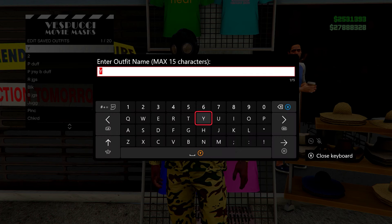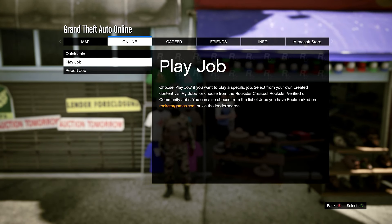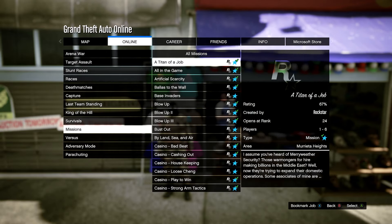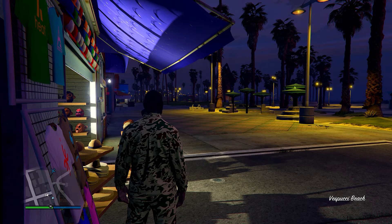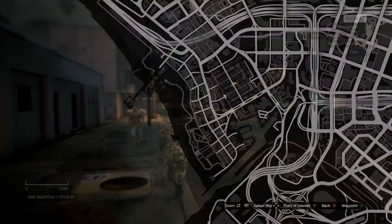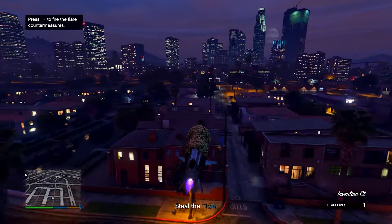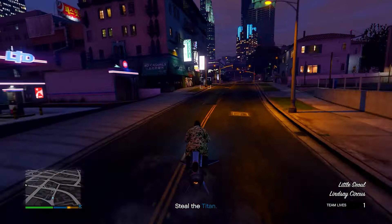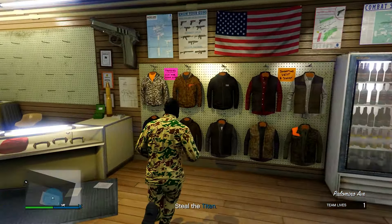At the mask store, go into any menu and save this in the same outfit slot as before. Back out of the menu and open your pause menu, go to Online Jobs, Play Job, head down to Rockstar Created, then missions, and start up a Titan of a Job. In the job you should load in with the gas mask on your outfit. Go to an Ammu-Nation store in the mission — if you don't load in with it, you'll need to restart your game and try again. In the Ammu-Nation, save the outfit again in the same slot, overwriting the save, then quit the job using your phone.